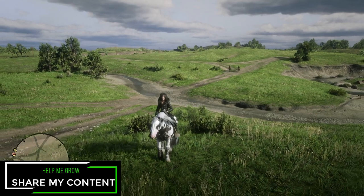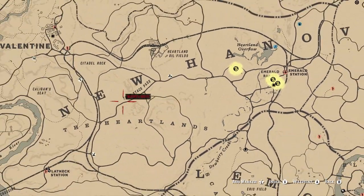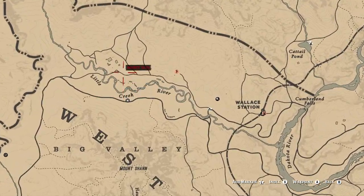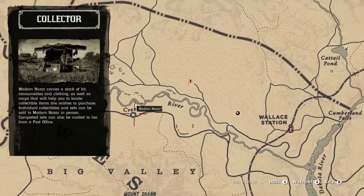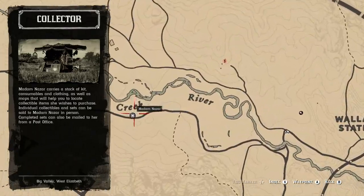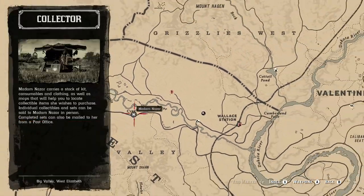Anyway, let's go ahead and move on to the Madame Nazar location. She's actually going to be out west again, but not as far as Armadillo. She's going to be in the Big Valley right next to the Hanging Dog Ranch — this is where you guys will be able to find her today. If this is the only thing you came here for, don't forget to like, comment, and subscribe down below.